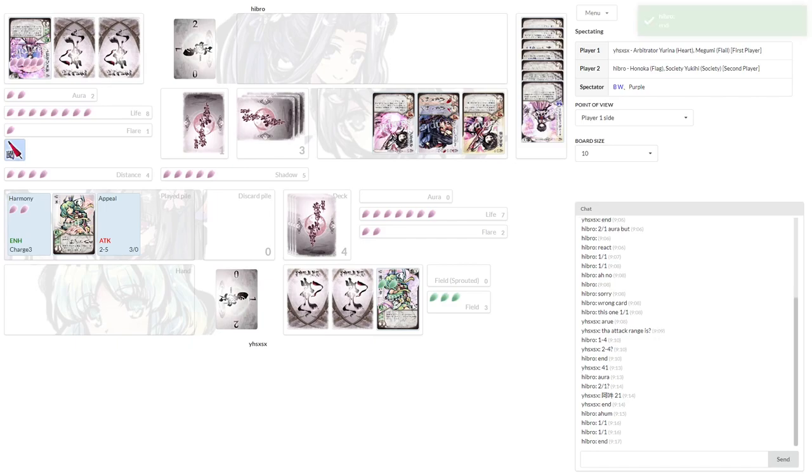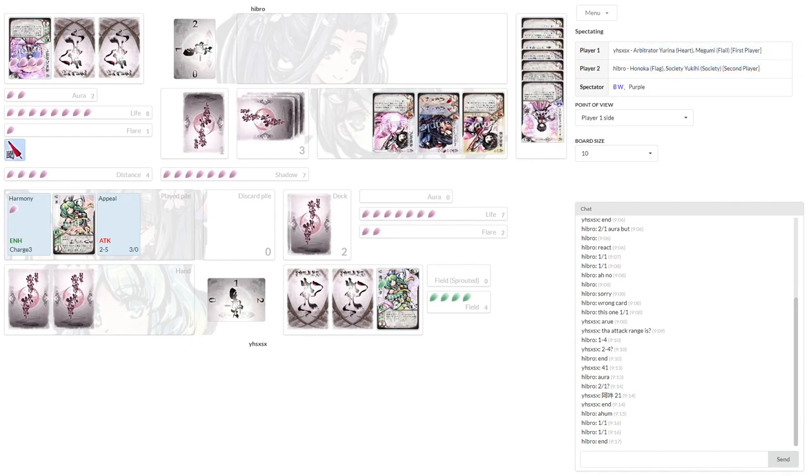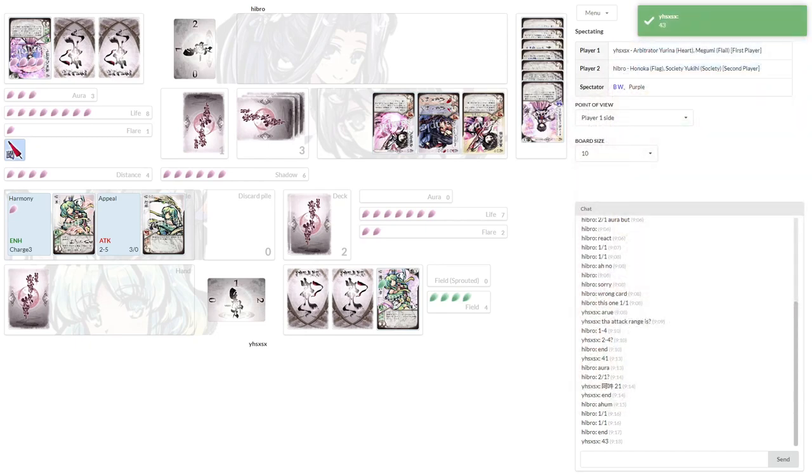Hebro opens Heavenly Flower Way for two flare. This will give him a slow accumulation of Aura on both turns, or flare if his Aura is full. That action was Hebro fixing the automatic deduct-one-token for every enhancement at the start of the turn, because the tokens from his enhancement go to his Aura — that's why he took Aura from shadow.